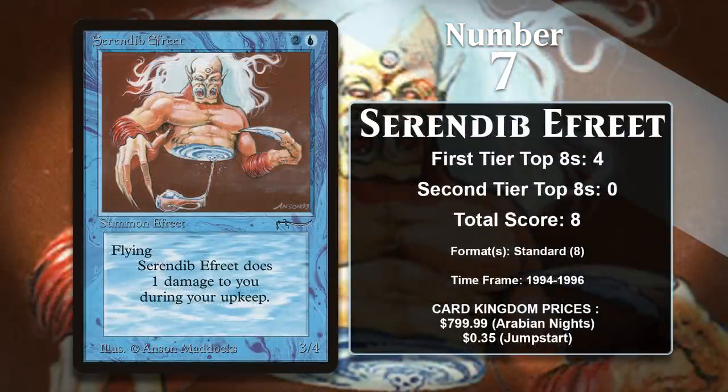At number 7, it is Serendib Efreet. This is an iconic 3-mana 3/4 flyer from the early days of Magic, and in its time it was one of the most efficient creatures there was. Sure, it did 1 damage to you every turn, but it was well worth it for such an efficient aerial threat. It appeared in two decks' top 8s at Magic's very first competitive event, the 1994 World Championship, and it saw play into 1996. It hasn't gained a single point since then, and in the formats it's legal in, the average creature these days is far more powerful than the Efreet.